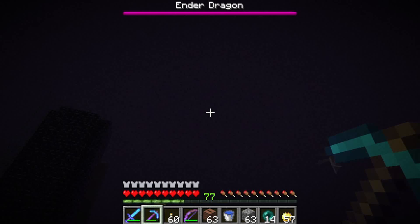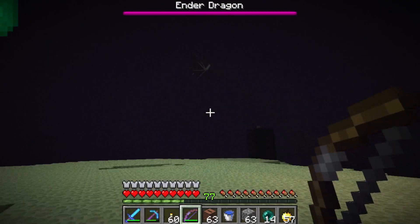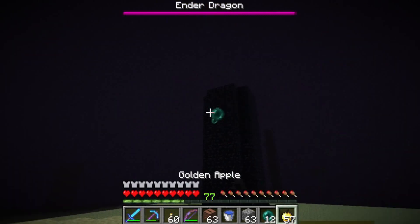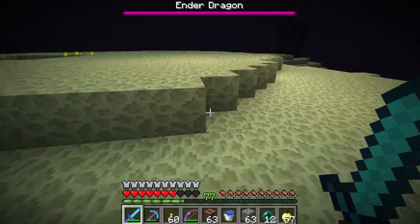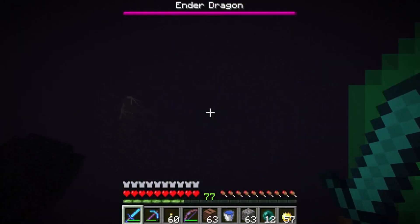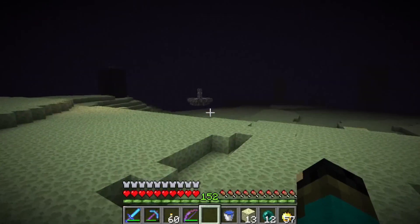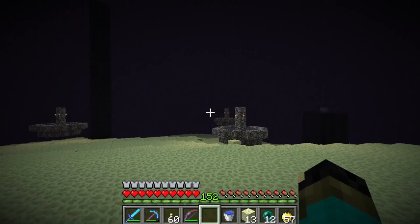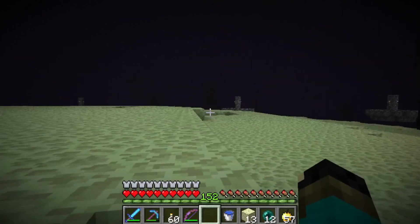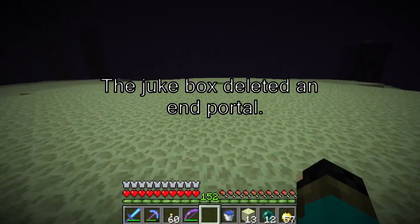I don't think that obsidian pillar has been there before. But literally as simple as that, now you just have to defeat the Ender Dragon one more time. So I'm just going to kill the dragon a bunch of times — one, two, three, four, five — and there's a sixth one somewhere. So I killed six Ender Dragons.